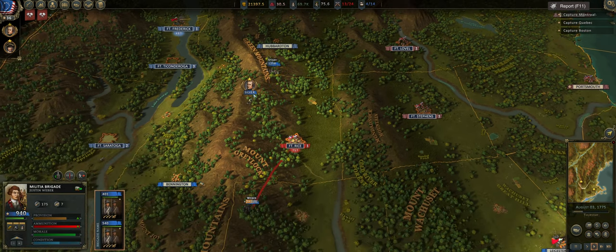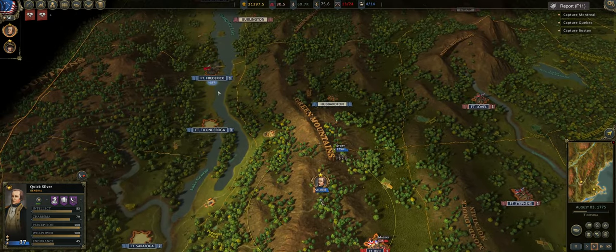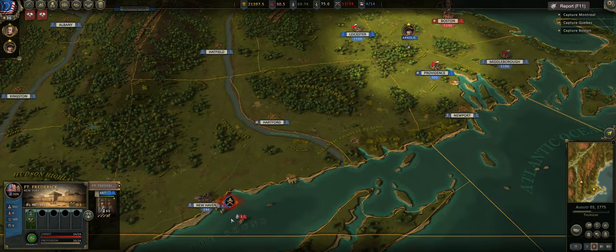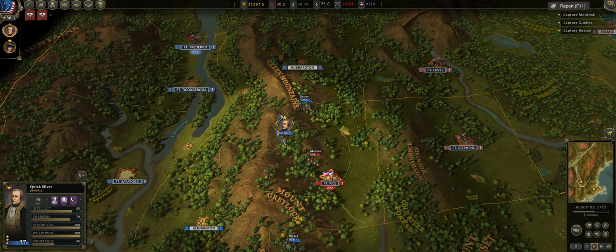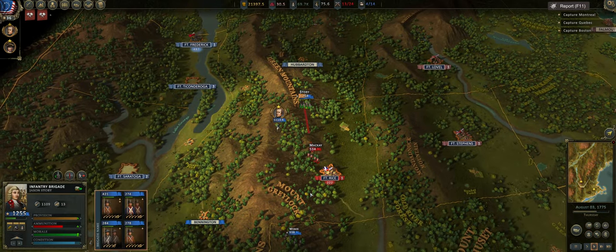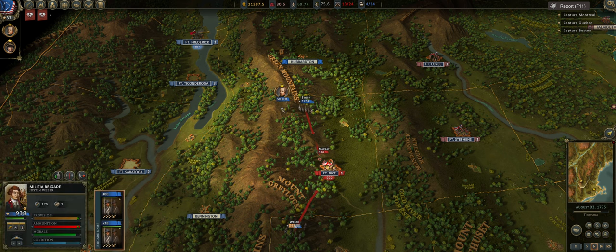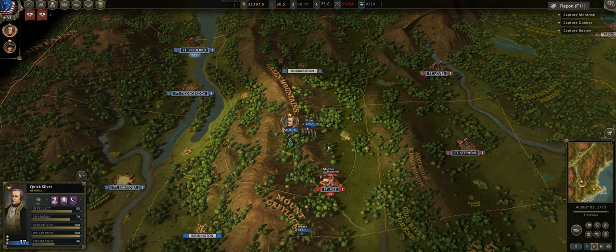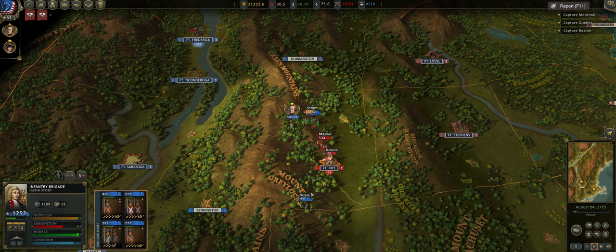Weber, can you guys move up? Quicksilver, get into a position where you can help out with that combat. We're just going to see if we can farm some rep — we have 36 reputation at the moment. Don't let Quicksilver get shot — that'd be terrible. It's weird how if a unit comes out of the town things seem to break. I'll create a thread for that in the Discord.